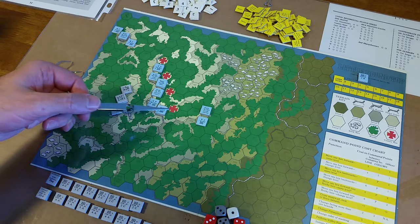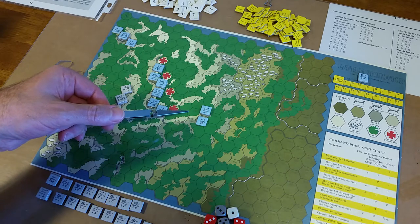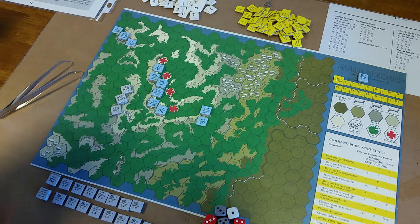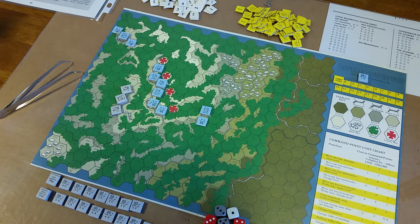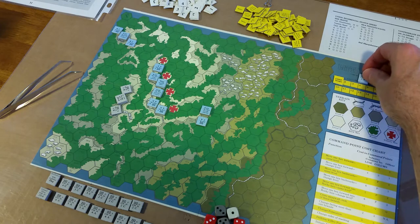Then we have the 20th Maine, and this part of the 20th Maine with the Second Sharpshooters. Additional units may enter the game as reinforcements — for example, these two companies here for the Union side on turn four.